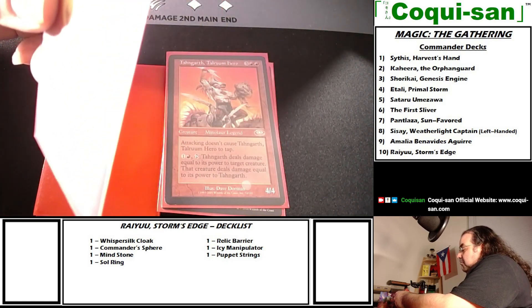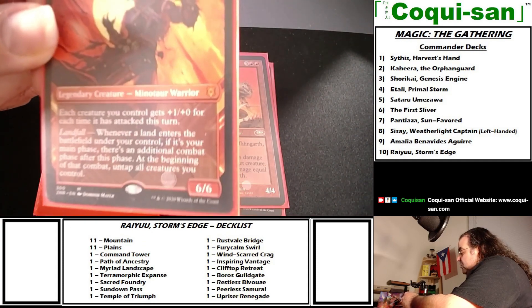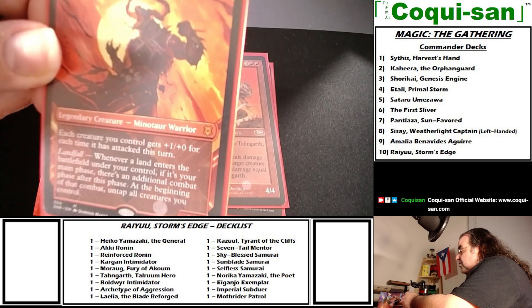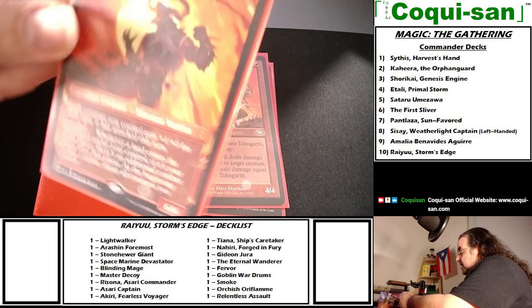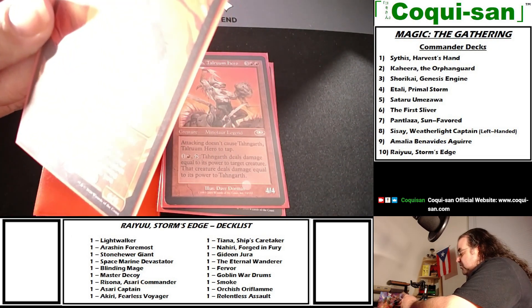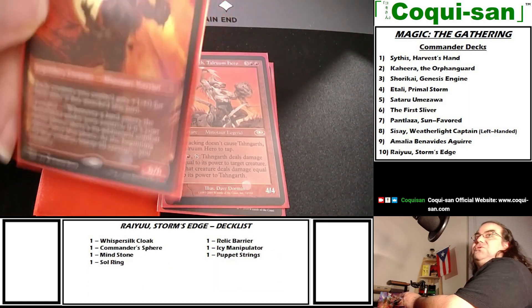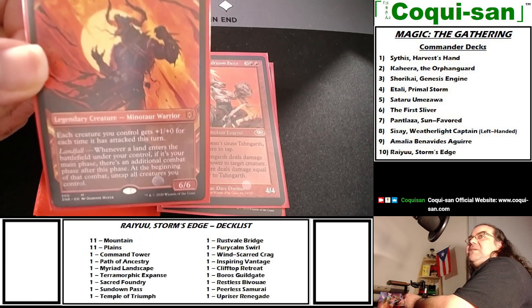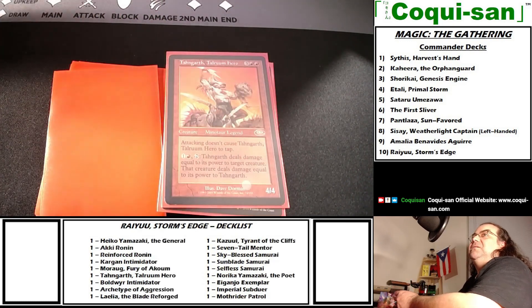Another recommendation: Moraug, Fury of Akoum costs four generic and two red. It's a legendary minotaur warrior. Each creature you control gets plus one plus zero for each time it has attacked this turn, which works great with Ryu giving multiple combat phases. Its landfall ability is amazing: whenever a land enters the battlefield under your control during your main phase, there is an additional combat phase after this phase, and at the beginning of that combat all creatures untap.